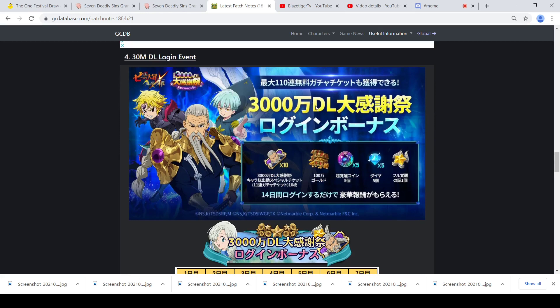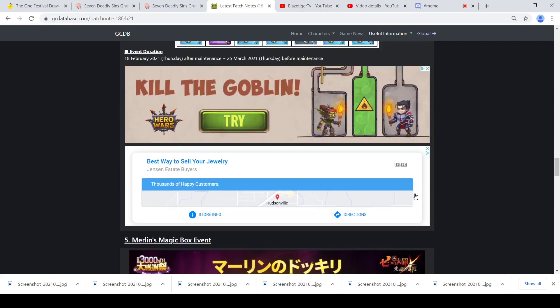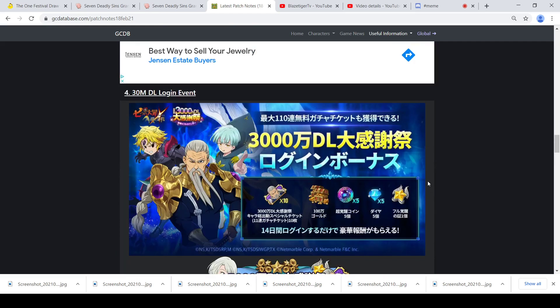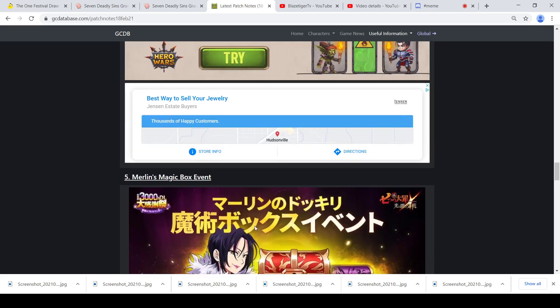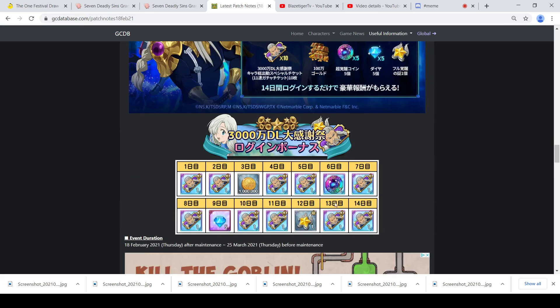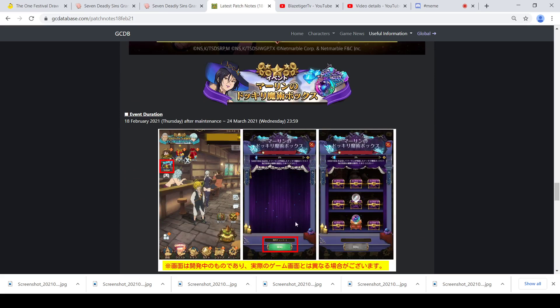There's a download login event, so it looks like you'll be getting tickets for him — basically his banner is a free banner, which is very good. You're getting him at level 80, six star, plus Armio and Ludosio are on the banner so you have chances of getting them too. You're getting free tickets every day, and you're guaranteed to get him at the last step — that's pretty good.